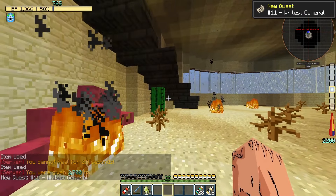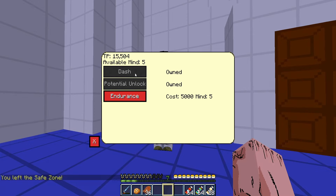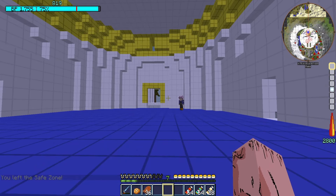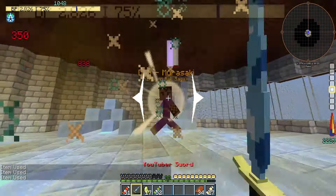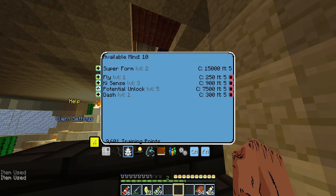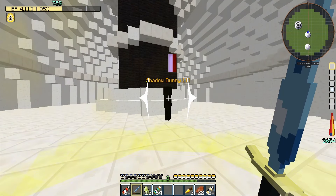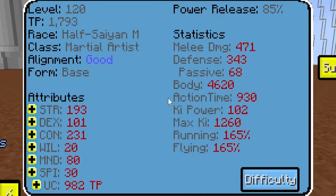With my saved-up training points, I buy the dash skill to make myself run faster and upgrade to the next level of super form. This gives me Super Saiyan Grade 2, but I mostly did it so I could transform faster. With my new full power at 2,800, I'm able to barely take down Murasaki on the third floor. After a while, getting my potential unleashed to level 7 and taking on the 10x gravity training quest. Next, I set a stat goal for myself: before unlocking Super Saiyan 2, I have to get my Strength to 220, Dexterity to 120, Constitution to 280, and Spirit to 100.